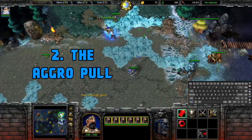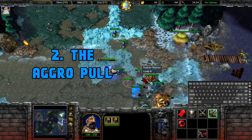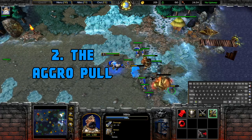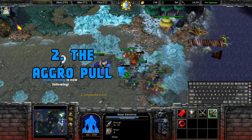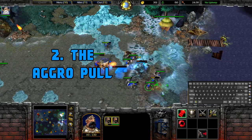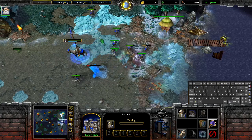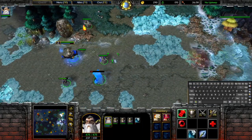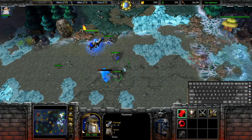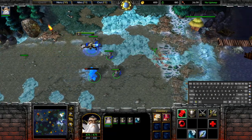How to pull the aggro away from whatever unit is being attacked by the creeps. To do that — particularly for some of the tough camps, this mostly concerns humans and undead, but orc as well when they're creeping — if this guy's taking a lot of damage and I want to save my water elemental, I'm gonna attack my footman for about half a second, and before the attack can go off the creeps are gonna start targeting whatever else they can target. This can help you preserve a lot of hit points on your units. Just attack your own unit for a second, then before the attack goes through you move the units or press S, or press H for Hold Position, and that way you'll keep everything healthy.